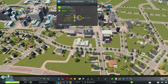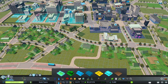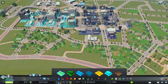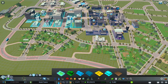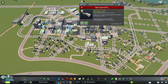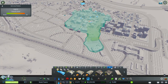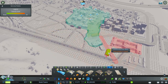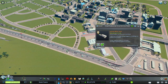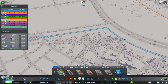It looks like we're struggling a little bit to get goods into our pedestrian area, so I do think we might have to add another pedestrian service point. I'm going to let that residential demand come back a little bit before I start adding apartments in. Let's see if we can squeeze in another one of these over here. I think that's gonna work - let's get back to our zoning, being very careful and strategic with it as we continue working on finishing Newcastle today.